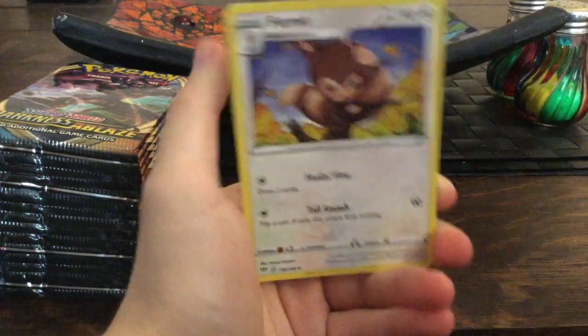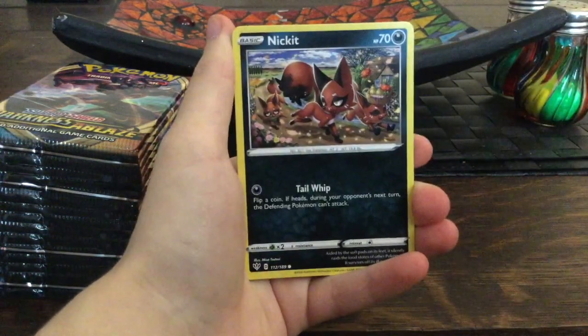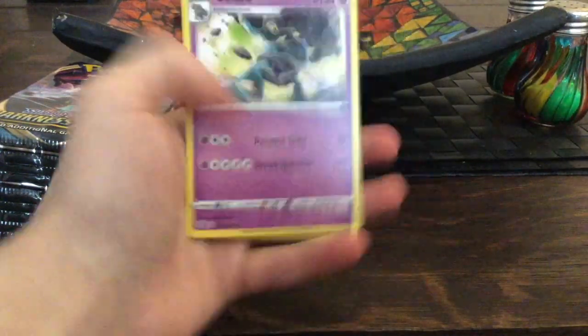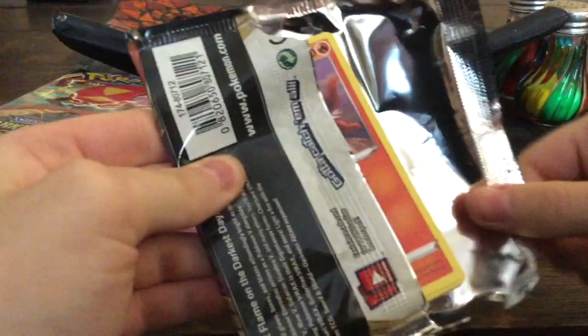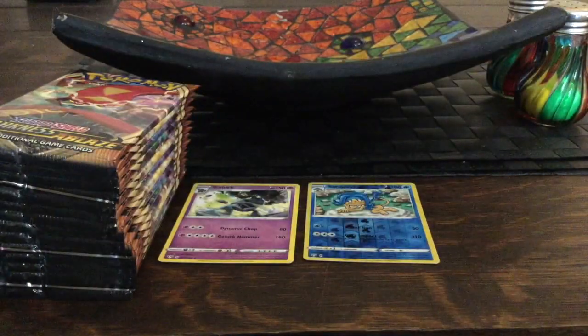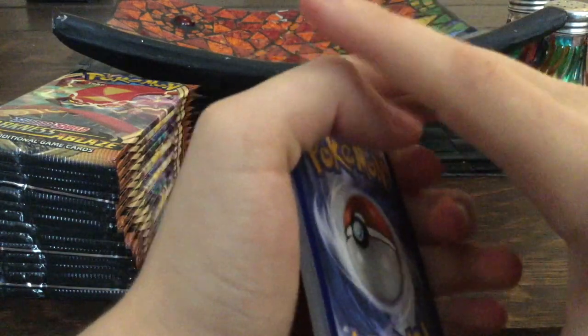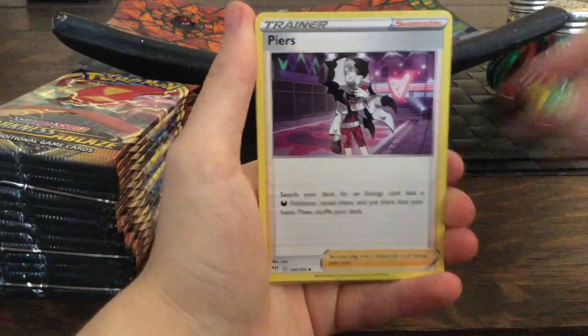Okay, a Furret, a Drampa, Larvitar, and Nickit. Then a Bounsweet, Snubble, a Symble, and a Golog. Let's put those there and make room for any hollos. Next pack — I discovered a fast way to open booster packs, so you don't have to see my pain trying to open one, though I'll probably struggle at some point because that's just the way things go with me.